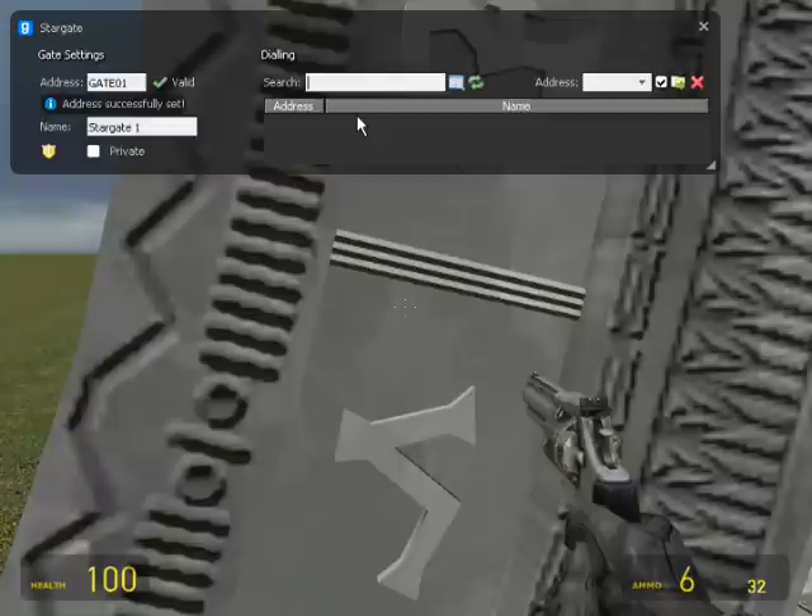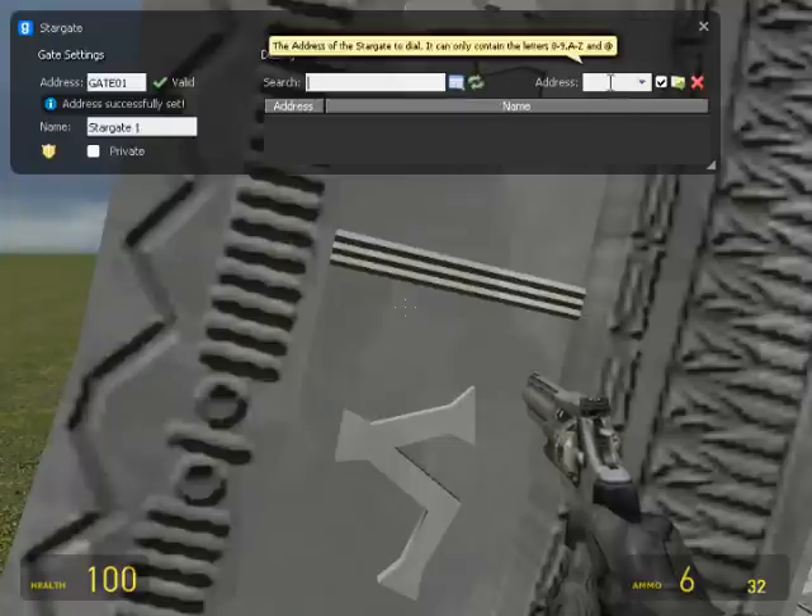Search is when you're on a server with like 30 different Stargates and you don't know what to do - you basically just filter out the gate you're looking for. Refresh list is if some random person is spawning like 30 Stargates at once, you have to refresh your list. Your address is basically the address you're sending it to.